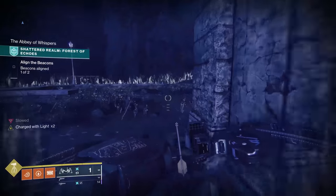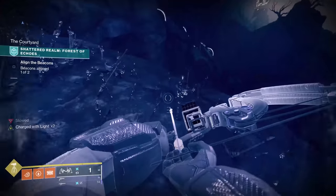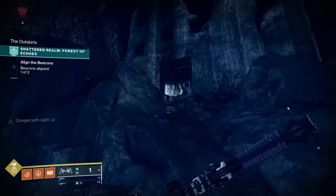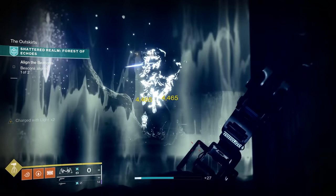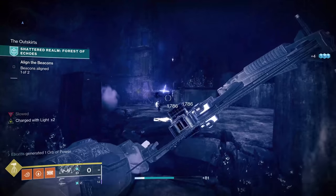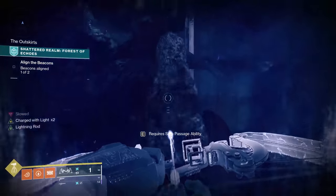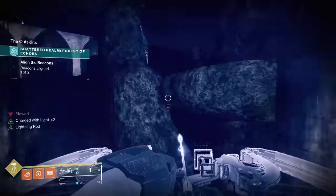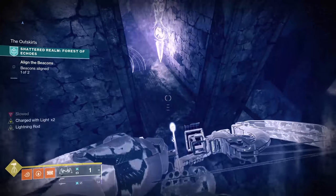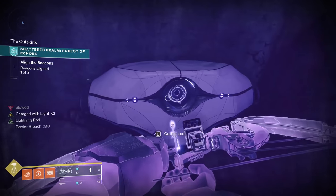That's anchor one. Now run out the back of the church — that's anchor number two. Leave out the back side and come right up here. Once you're on this little rock you're no longer slowed, and your second anchor should be right up here on this little rock. From here we're going for our first chest. Jump up here and work your way up this path, jump across, clamber up to the little ledge and railing, see a barrier breach, fall on down, and you'll have chest number one.